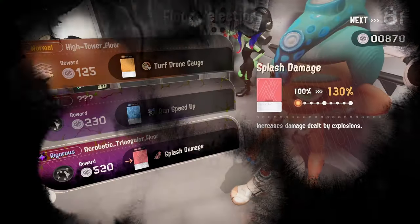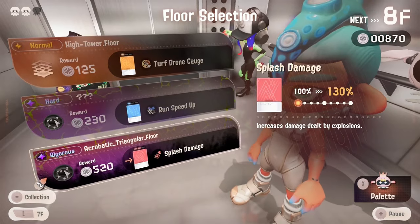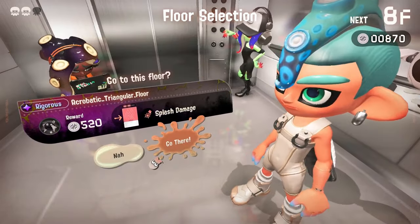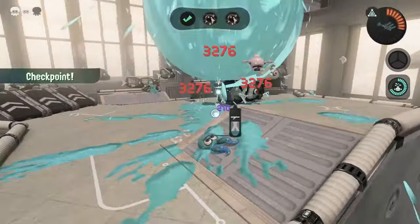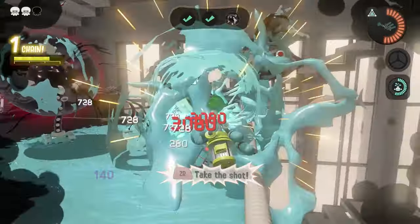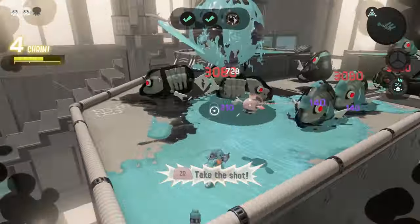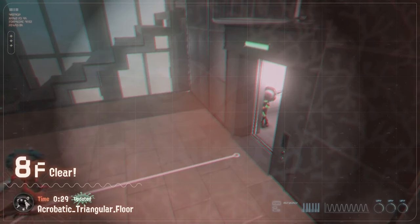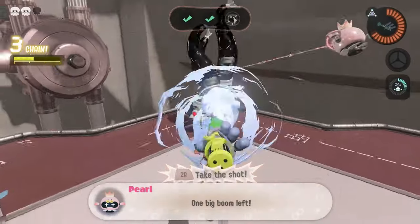This floor really got me worried for what's coming up because these floors aren't going to get any easier. For the next floor I saw Splash Damage Up, but of course it's on a rigorous floor, so I said screw it, let's do it anyway. And it honestly isn't that hard at all - with the Tri-Zooka it's so easy to kill most of the enemies and destroy the portals super fast. Floor 8 was a breeze even though it's a rigorous floor. Funny how the hard floor is harder than the rigorous floor. Floor 9 is a simple portal popping floor so we can clear that with no issues.